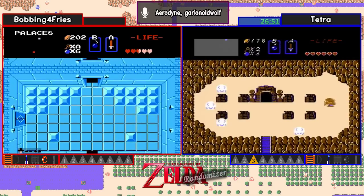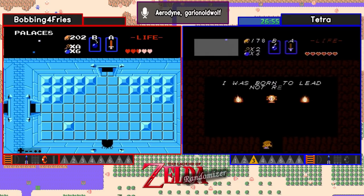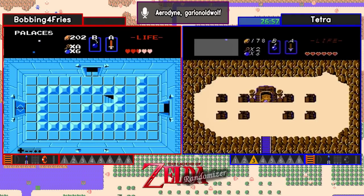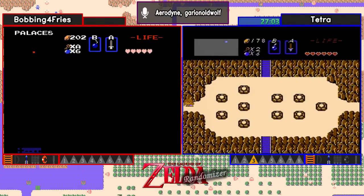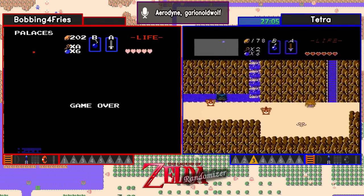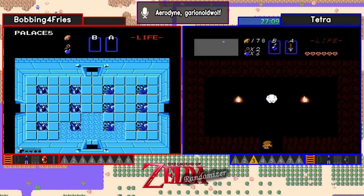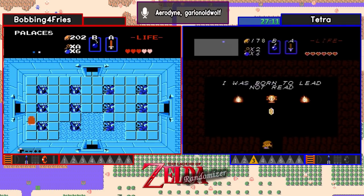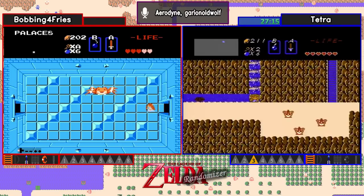Tetra screen-scrolling over to Vanilla 5. Let's see what we got there. Looks like a hint cave, or was that a door repair? It might have been door repair. And Bobbing takes a death in level 8, ouch. I think he's going to grab the Triforce now because he knows where it is. It's Gleoc-blocked. Ouch, that's going to hurt. But now if he finds the bow and needs Triforce pieces, that's going to be a quick one to grab.